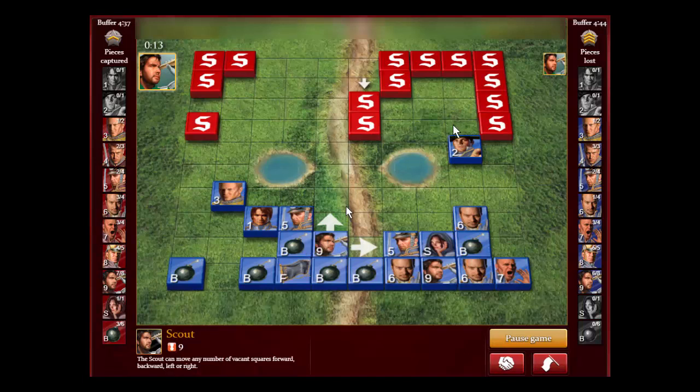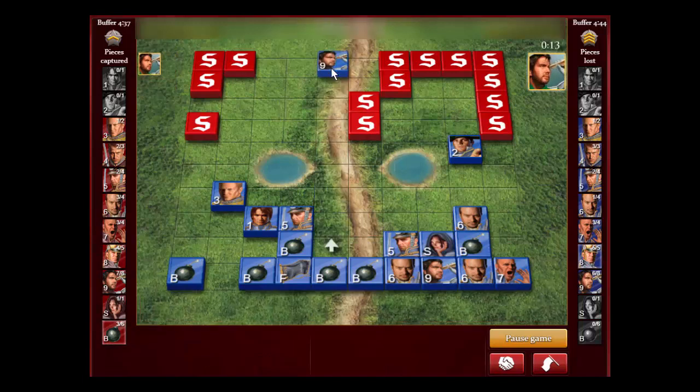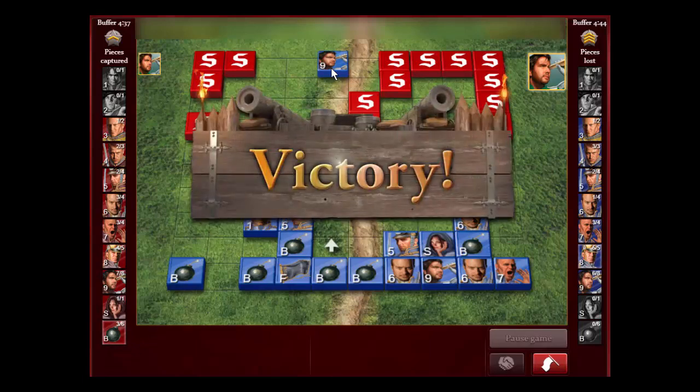He came forward and paid the price — it cost him the game. This was a good come-from-behind victory. I never did make up the major deficit, but I guess we were really ahead because of that spy capture. Maybe you can comment below if you thought that spy attack was a blunder or just a bold move that didn't work out. I don't think I would have done it — I don't play well without my spy. I rarely ever attack an unknown piece thinking it's the Marshal, unless it's really, really obvious.